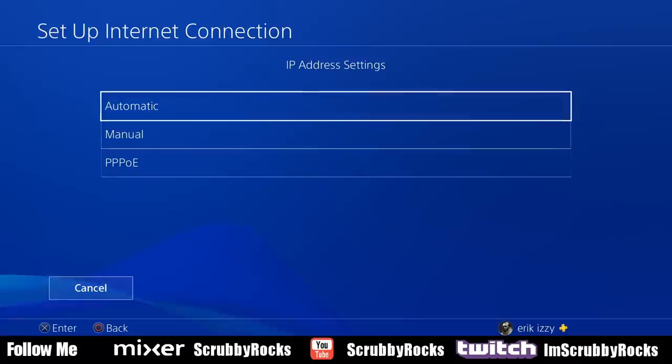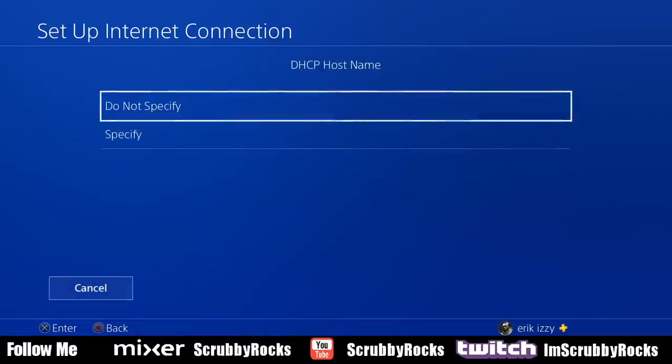This is a very important step here. Be sure to select automatic for the IP address setting. Then the next option — do not specify.